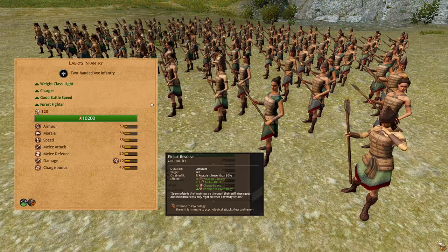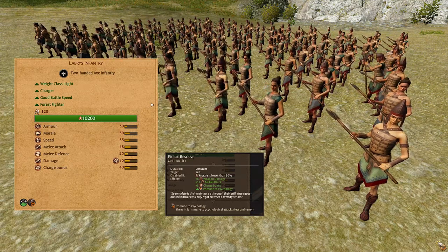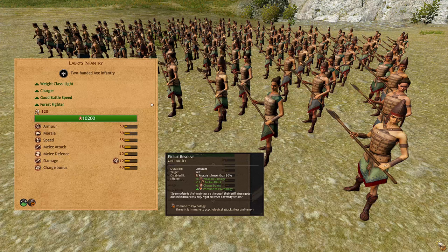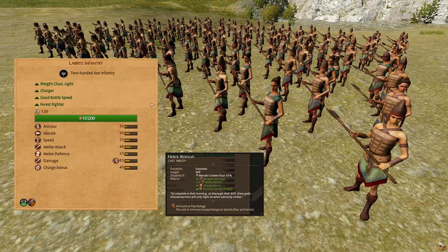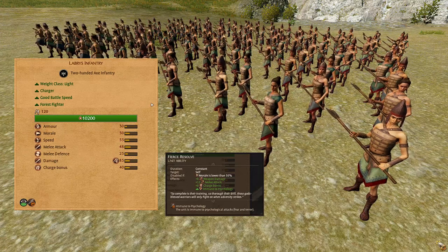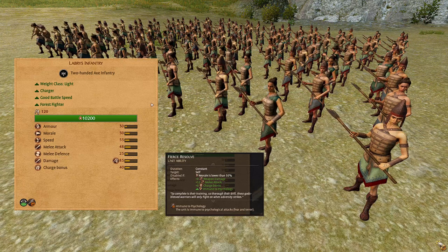The Labrys Infantry. These are a lightweight 2-handed axe infantry, decent morale and armor, extremely high speed, high melee attack, slightly lower than average melee defense, 80 damage with good armor piercing values, high charge bonus of 40. They have increased combat bonuses when fighting in the woods. They have an ability called Fierce Resolve which is a constant buff that gives 8 weapon damage, 12 melee attack, 8 charge bonus and immunity to psychology. This passive buff is active as long as the unit's morale stays above 50%. This will be your higher tier armor piercing option. Use these in the same way as the Stygionors and try to focus on using them more for bolstering your front lines.